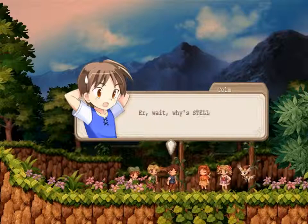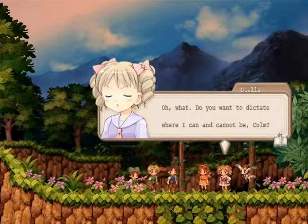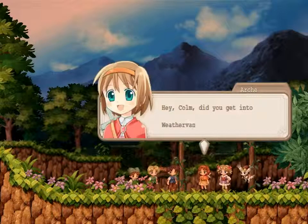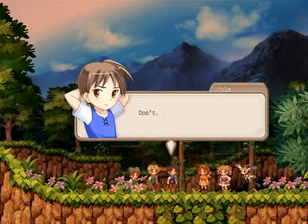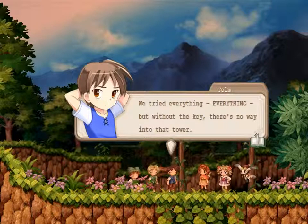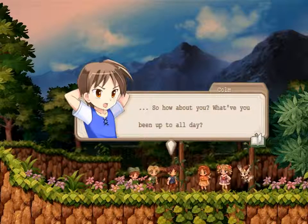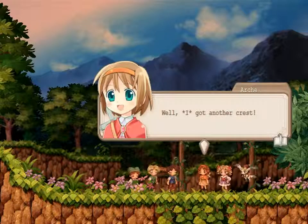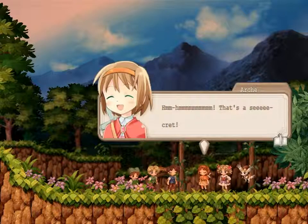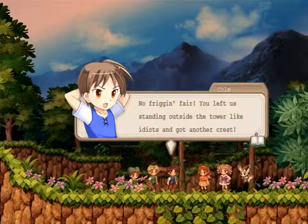Oh hi guys. Arch — why is Stella with you? Do you want to dictate where I can and cannot be, Colm? No, I didn't mean it like that. Maybe Arch has a thing for Stella — who knows? Hey Colm, did you get into Weather Rain Tower? Don't ask. We tried everything, but without the key there is no way into that tower. Really? So how about you — what have you been up to all day? Well, I got another crest. Another crest? Where the heck did you... That's a secret. No fair — you left us standing outside the tower like idiots and got another crest.